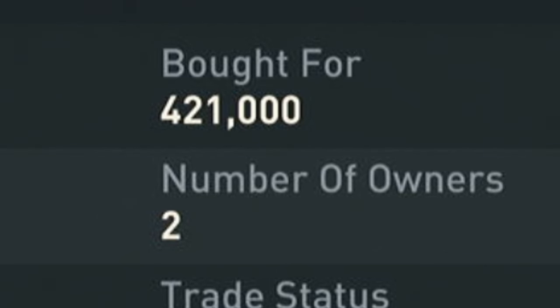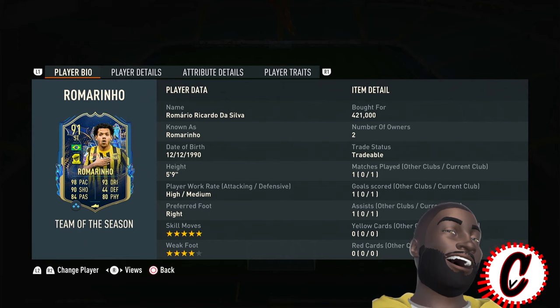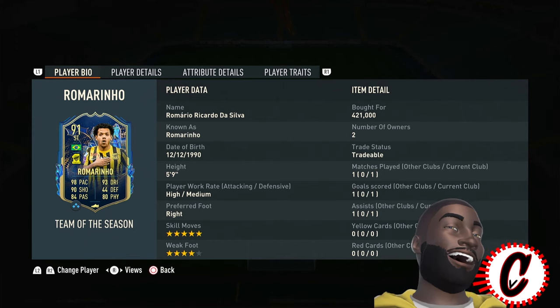But this card for 400k, which he is continuing to dip right now, he will get cheaper. Absolutely worth it. Joe Mourinho — Romario. Wonderful card. He's a gem.